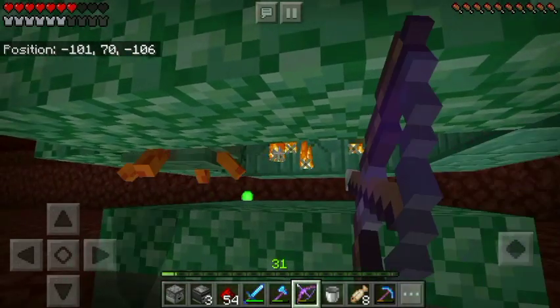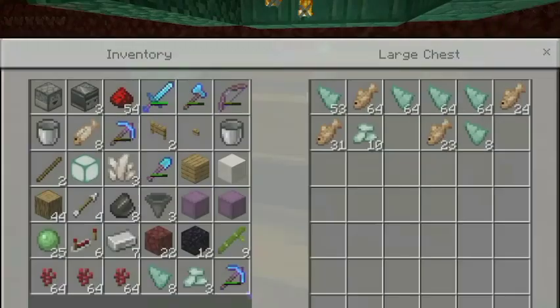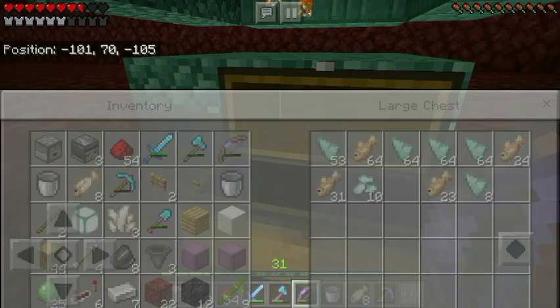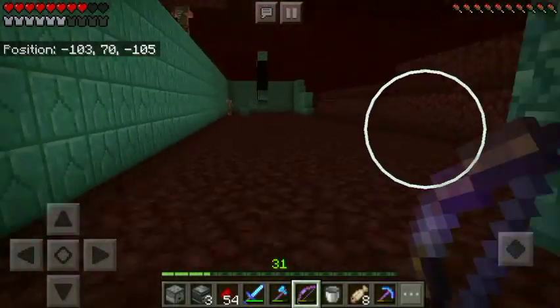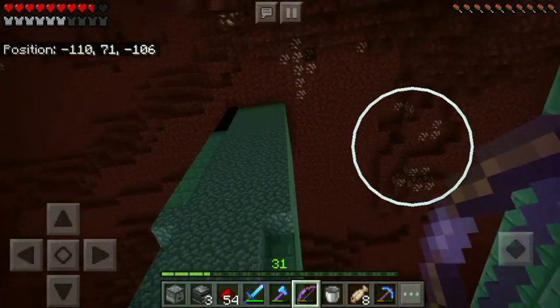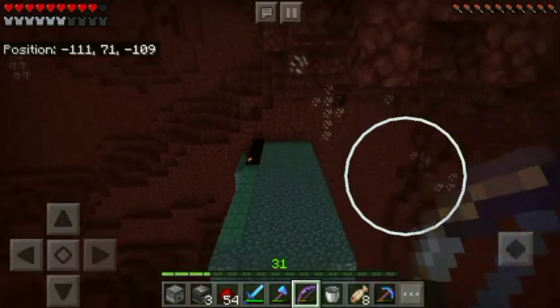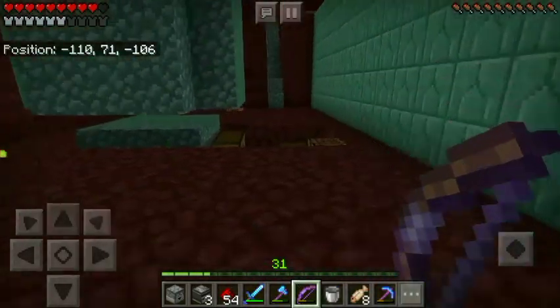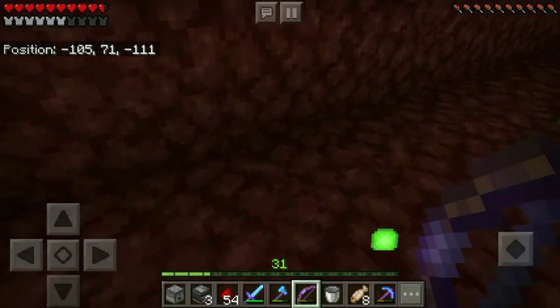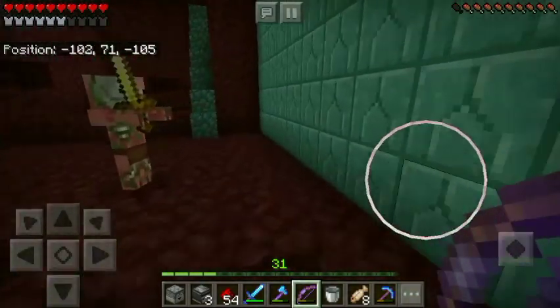We'll also do some end city hunting and raiding in future episodes - I'm excited for that. I've already done a small one to get some shulker boxes and an elytra, but we'll do a big run and collect a bunch of shulker boxes. There's the portal where the guardians come from - this is an awesome place and it's going to be one of my favorites.